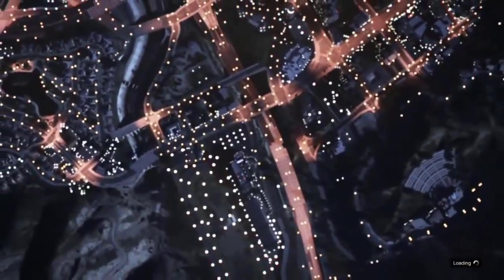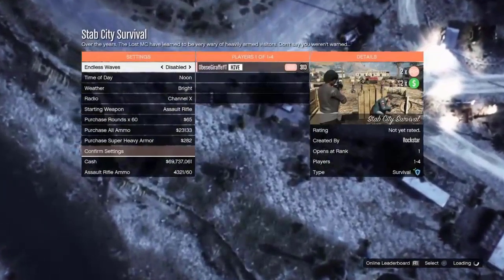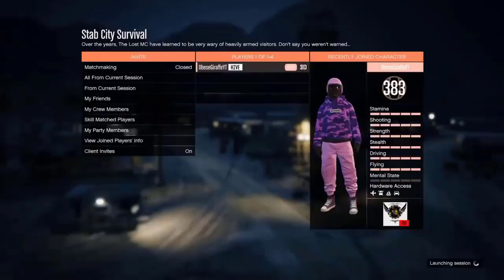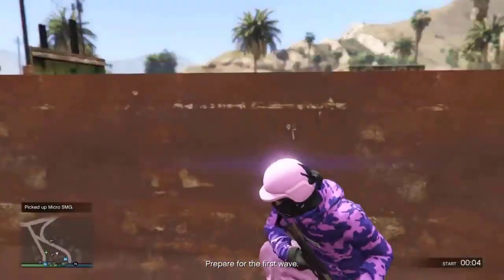Basically what you want to do is go to the survival mode and start up the one called Stabdicky Survival. At the time of recording this, this survival is on double money and RP. You just want to go ahead and start it up — I feel like you can make more money if you just complete the survival, get the money, then start again and repeat.